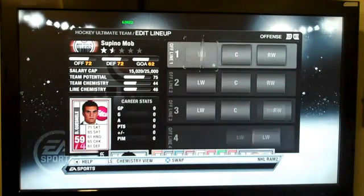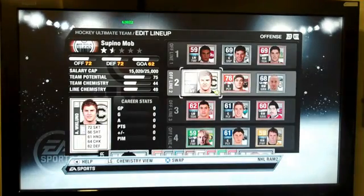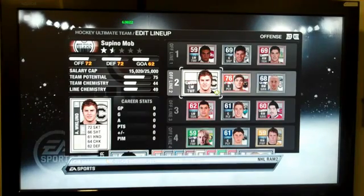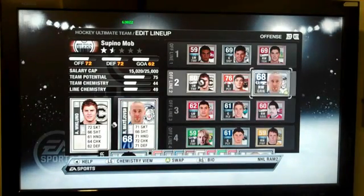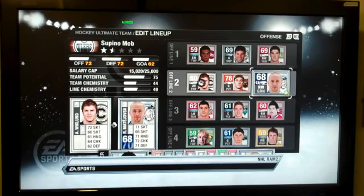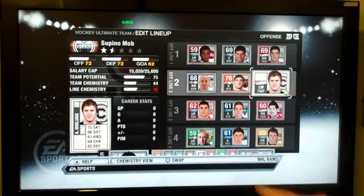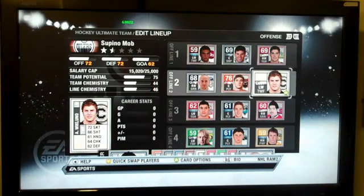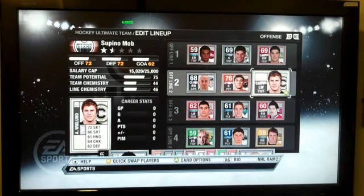I'll show you a bad chemistry move and then I'll show you a good one. So using the Y button for a quick swap, we can pick a player — we'll take the left winger and the right winger on the same line and swap them across. And as you can see, the line chemistry went to red and it says 46 and there's a bar of the pass-through that's red. That means that the line has changed for the worse.